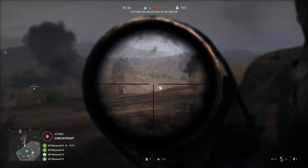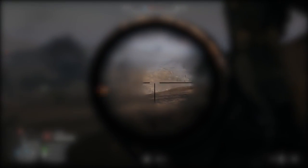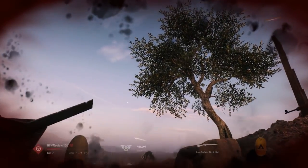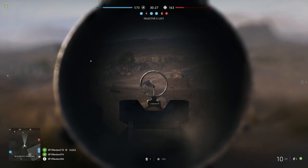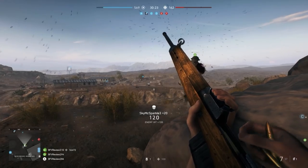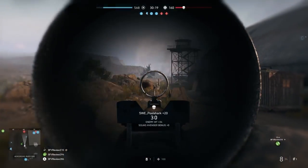Another important thing to remember is that higher-powered optics not only take up more of your screen area when you're aiming down sights, they also create a scope glint that enemy players can see. As a general rule, try to use the lowest magnification scope that works for you, because this will help you acquire targets faster and, in the case of two-times sights or less, will completely remove scope glint altogether.